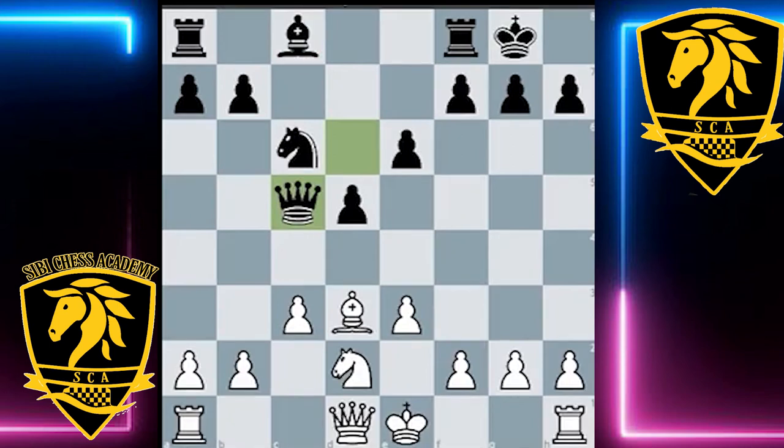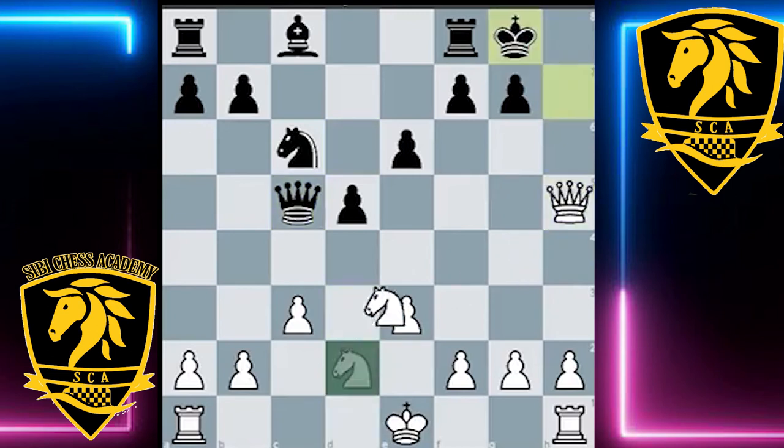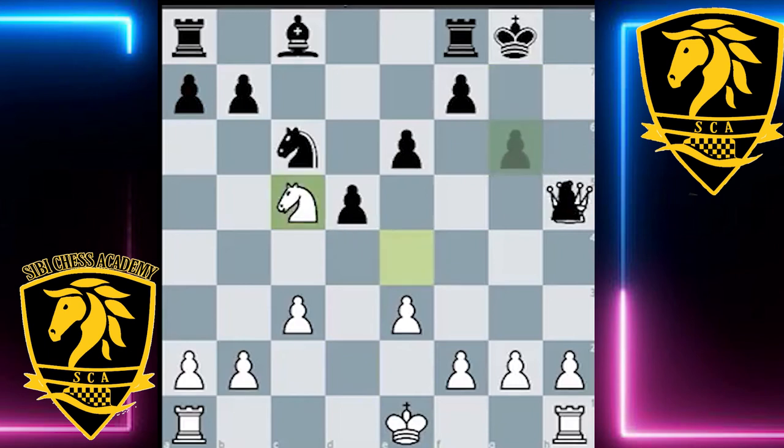White can't go for the same line with the same success, because after taking on h7, queen h5, king g8, knight e4 — there's a really nice counterattacking move for Black: g6. The idea is that if knight takes queen, pawn takes queen, there's no bishop to take on d7. In the other line, White would just be happy to take on d7 and be up a pawn, but in this case White is down a piece — so this should not be something White would be happy about.